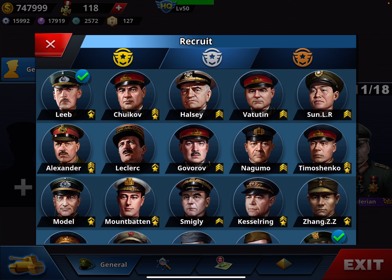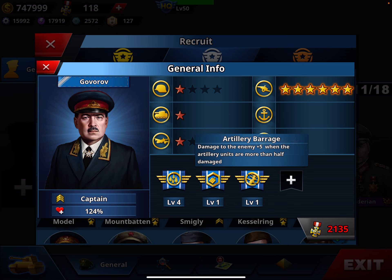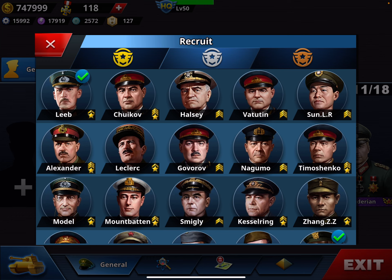The star of the glory generals — not quite a star but still quite good — is a six-star artillery general with only two-star mobility, so he's slow. He has Explosive and artillery barrage plus an extra slot, but costs 2,135 medals and is only captain rank, so you need to spend more to upgrade his rank. Not as good as the top picks, but still a candidate to consider.